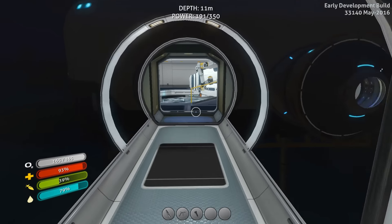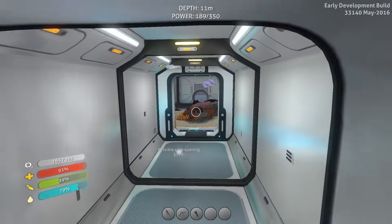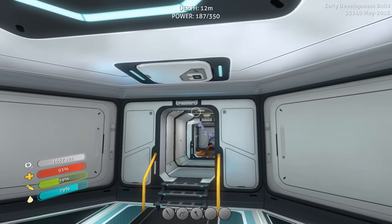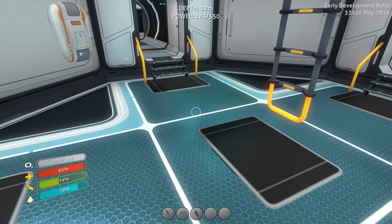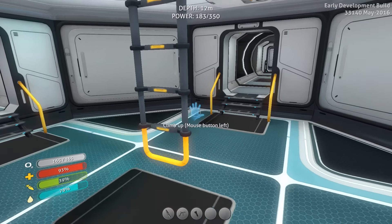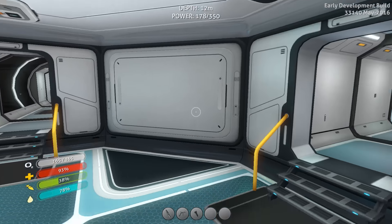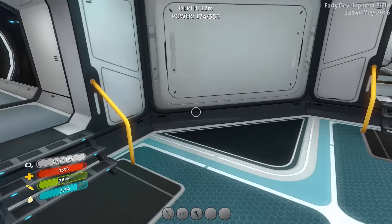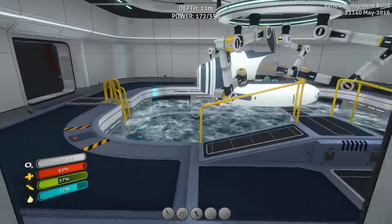I think they need to redo some of the way the power works in this game. Here's what I would do - I'm gonna take a little sidestep and explain. Anytime you put in a power item, whether it's a bioreactor, solar panels, or whatever, I think they count as batteries, which is kind of confusing, because my max power in this base keeps going up and down. I'm wondering if it's because it's day or night, maybe the batteries in the solar panels don't work or something. I don't like that idea at all. I think the solar panels and items that pull in power shouldn't have any internal battery. What they should do is force us to make a separate battery station.